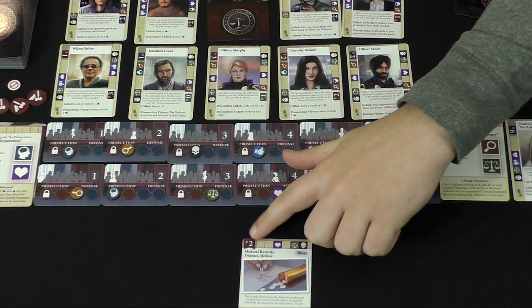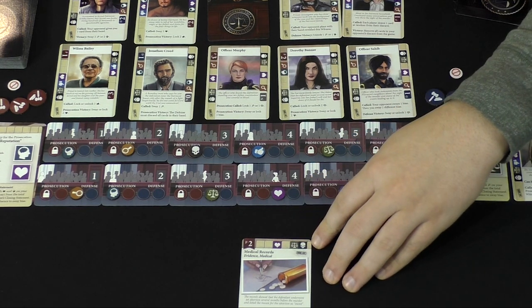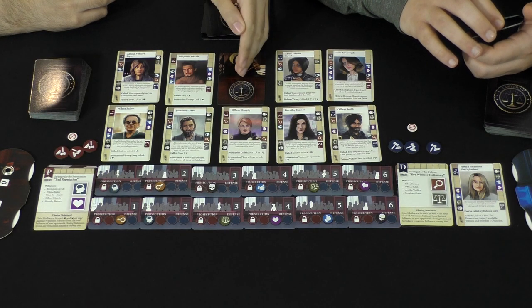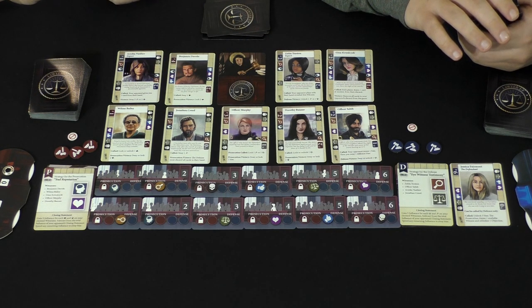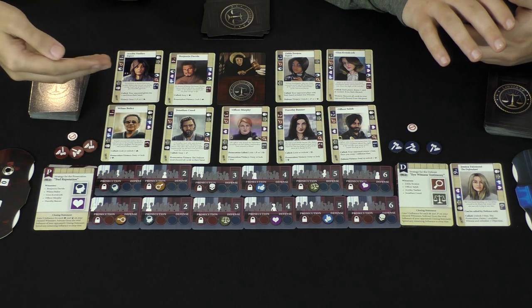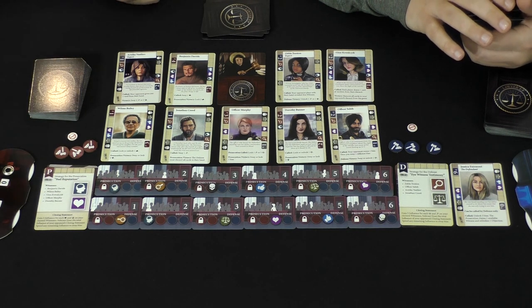These cards will have a lot of different symbols on them. They're going to have a symbol indicating whether they're slanted towards the prosecution or defense, or they could be neutral. We have symbols for matching, which we'll get to later, as well as abilities. Depending on who currently has favor with the judge — in this case the prosecution — that player will get to call a witness from one of the available choices. There are a number of reasons you might want to call certain ones: some might give better head starts, points to your side, some might have specific abilities, or different symbols you'd like to match for your special goals or cards in your hand.